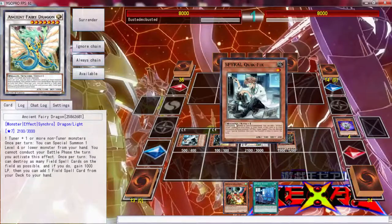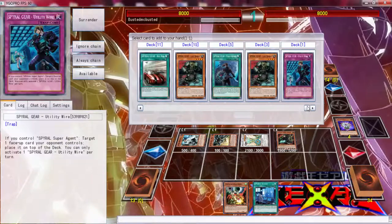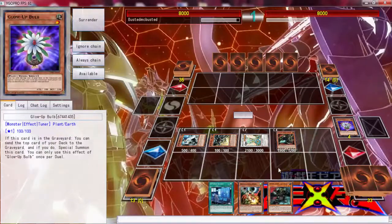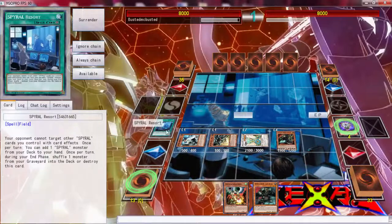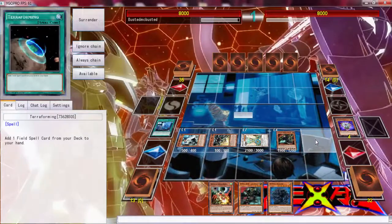Let's discard the Glow Bulb, use Quick Fix to grab us a Spiral Resort. We have Drone Lock Bird so it doesn't really matter — even if we don't end up with the Turret Beast we're still going to be in a massive advantage.